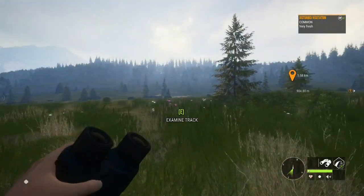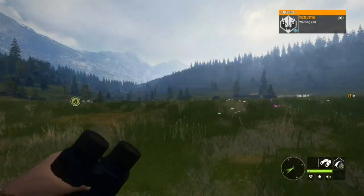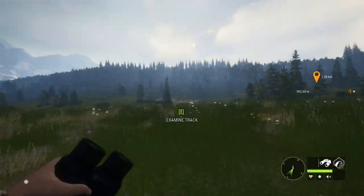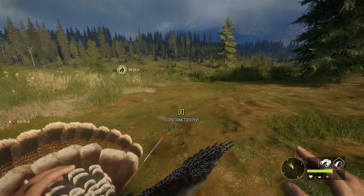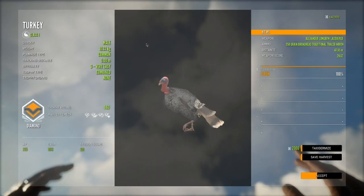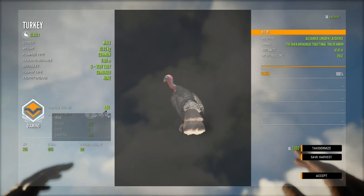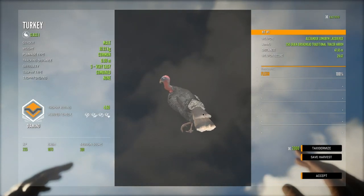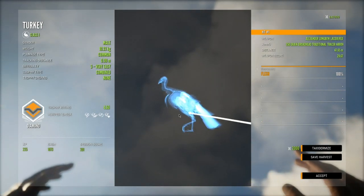There he is — he went quite a ways, but thankfully we don't have to hit vitals or anything on a turkey. Let's see what this guy scores. I'm happy that we were finally able to get one down with the longbow. It is a pretty low scoring one — 4.60 — this is what I see a lot of them score, so I'm not surprised, but that's pretty cool.